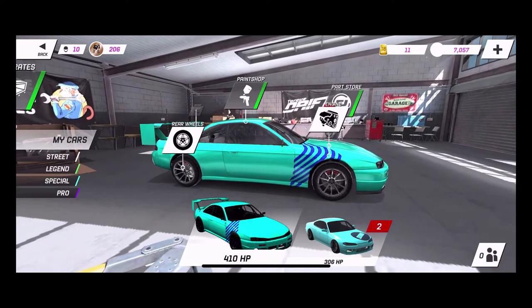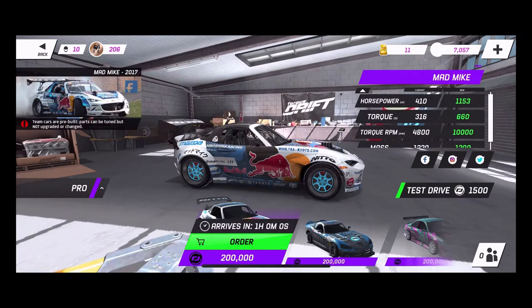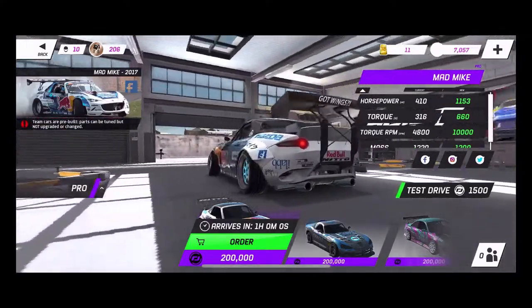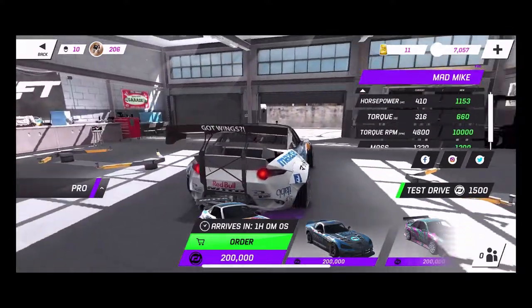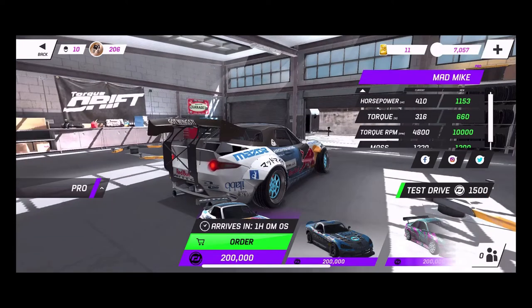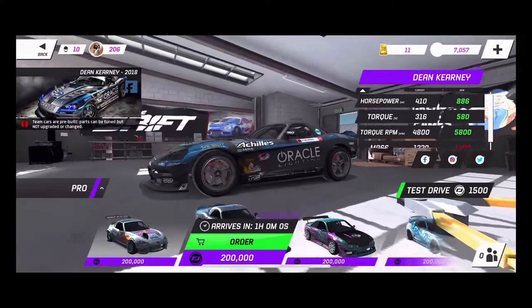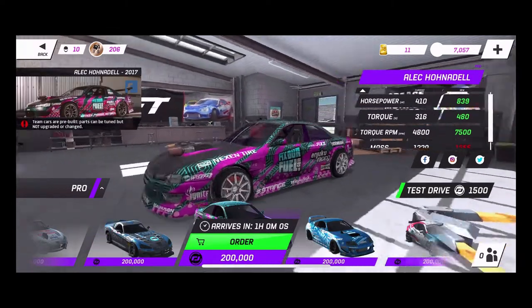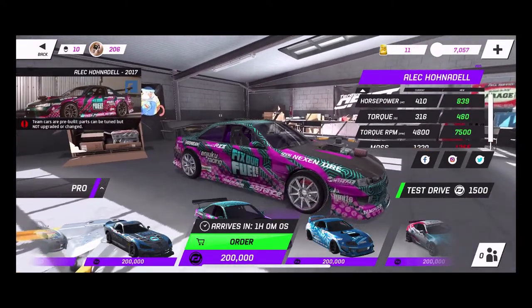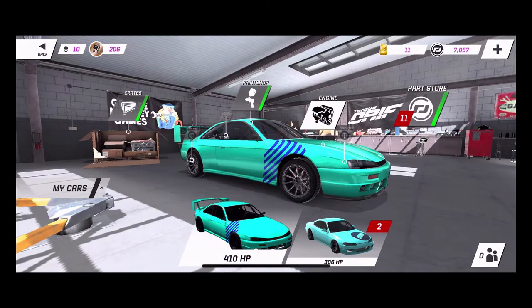The most awesome thing right here is the pro cars section. You can see Mad Mike with his red Red Bull MX5 with wings, Dean Carney in his Viper — just take in these graphics, they are very impressive for a mobile platform. There's also Al Conradale's S14 with a giant supercharger out the hood, and Dan Briquette in his Toyota Supra. Unfortunately when talking about Dan Briquette and John Casper's car the game decided to freeze.